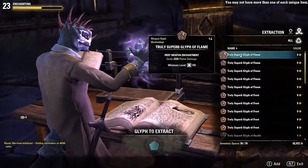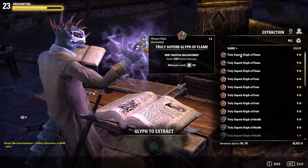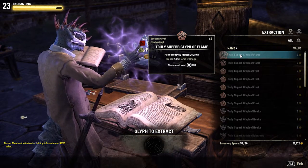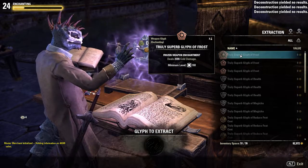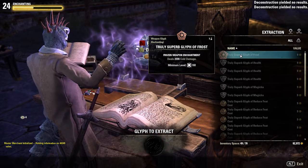You will trade the glyphs to each other, deconstruct them all, and just rinse and repeat. You can either trade the runes back to each other for recrafting, or you can keep each other's runes and recraft those — it really does not matter.